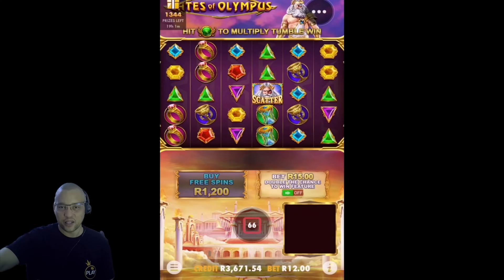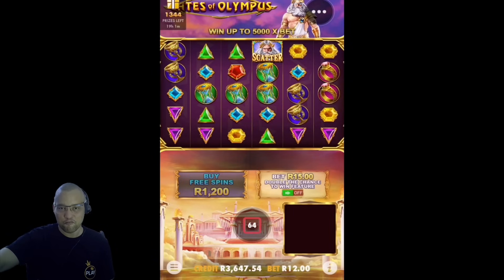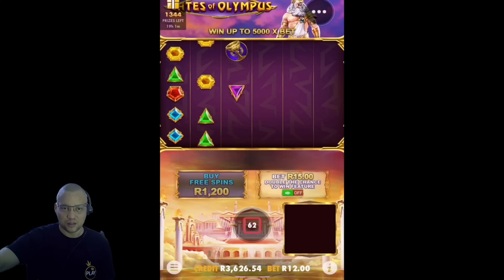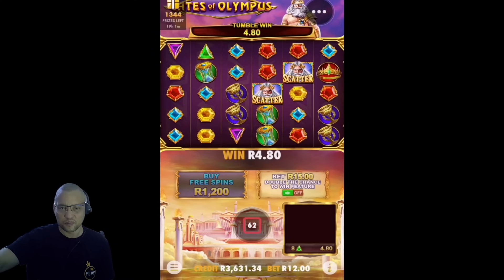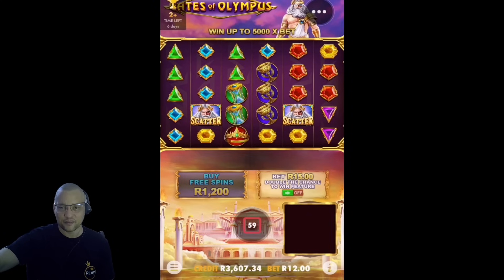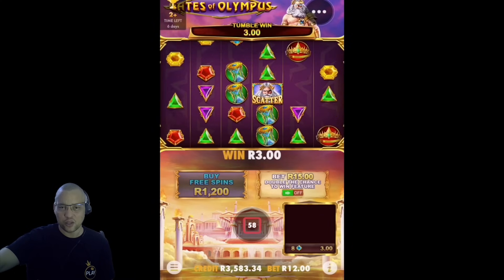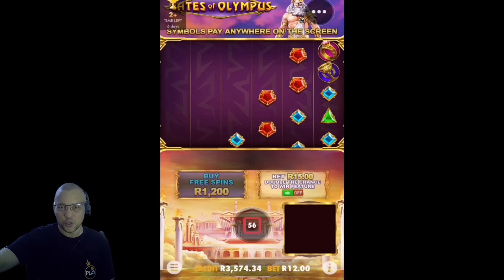Down 300 rand after about 35 spins. So I haven't won anything much in the session. Let's see what we can do. I thought we would have gotten blues there at least. Greens - we're looking for at least one green. Unfortunately not.